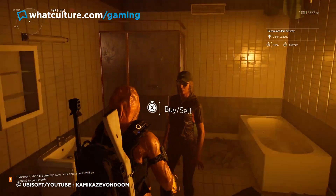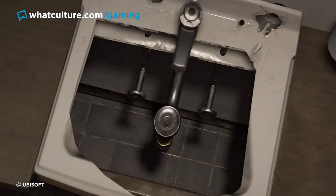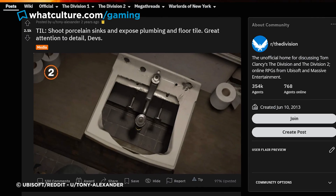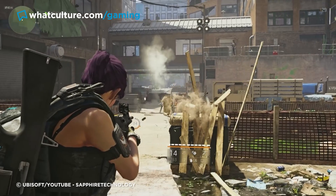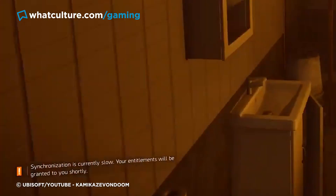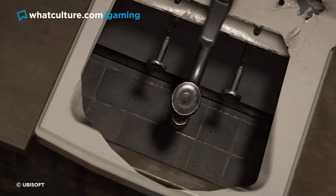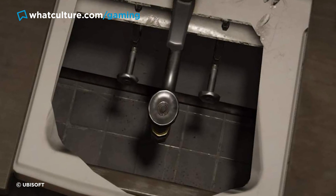Well, Ubisoft took things to the next level with The Division 2, whereby players could shoot ceramic sinks and peer into the photo-real plumbing that had been lovingly modeled underneath. The bafflingly meticulous detail was discovered by Redditor Tony Alexander, confirming just how much effort the developers put into making the destructible environments as tactile and authentic as possible. Considering 99.8% of players have never noticed this, it's both impressive and maddening that an artist spent a ton of time creating these absurdly realistic plumbing models.